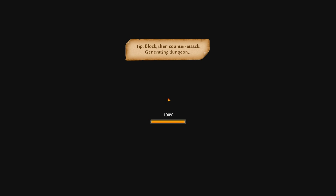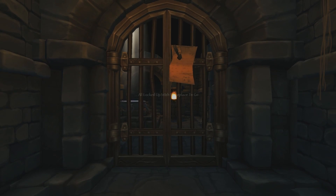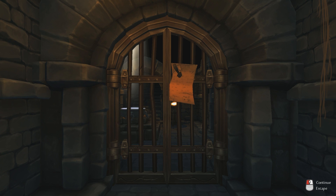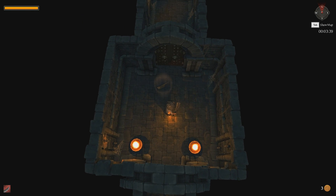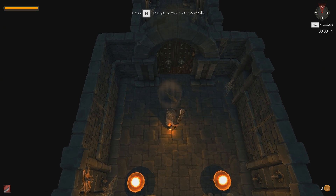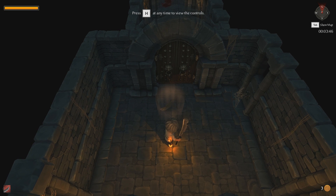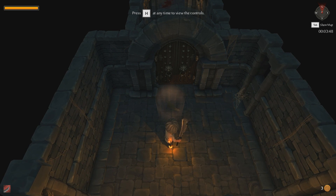You just collect gold to upgrade your character. But that is certainly not all that you can do in Tiny Keep. Continue the escape. Maggie is leaving us little clues and notes about things that go on, and this will form the story, as you will see.